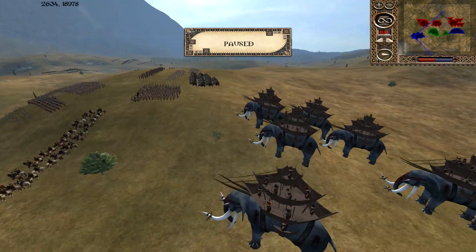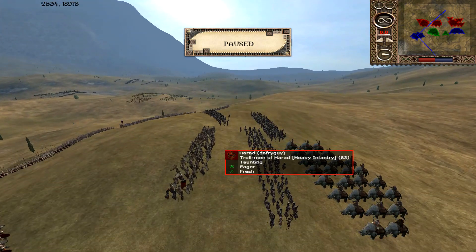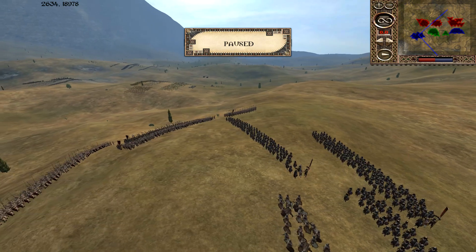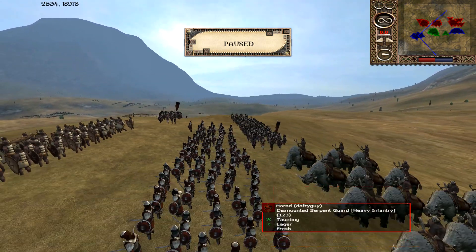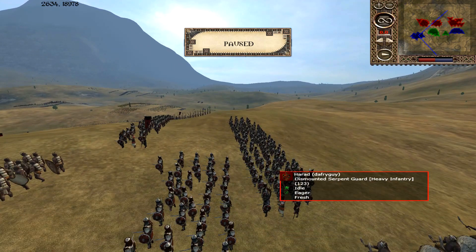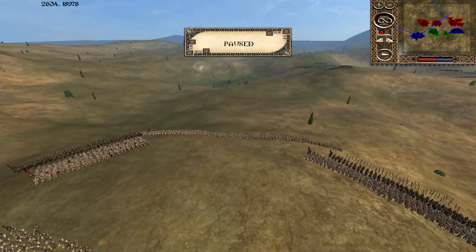We also have some Mu'na Kill, some War Beasts of Harad, some Mu'had Beast Tangers, Trollman of Harad, Dismounted Serpent Guard — possibly armored up. We have no-unit Serpent Guard, and 3 units here total. That's it for them.